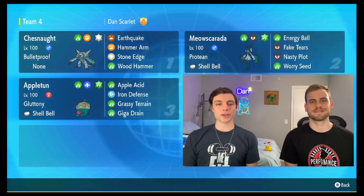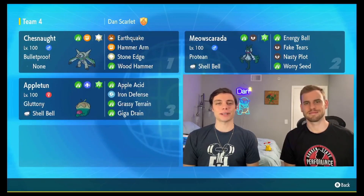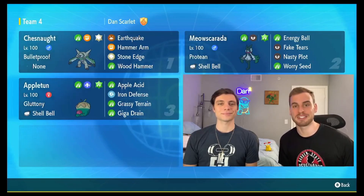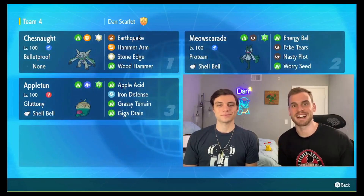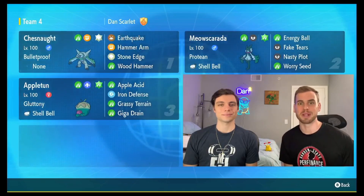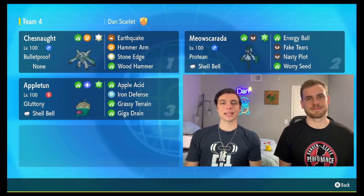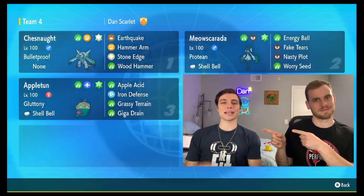Welcome to another Dan Squared video, Danimals. We're on day two of the Chestnut seven-star Tera raid. In this video we're going to show you our Meow Scarada build for taking on Chestnut — it's the first Grass starter. After that we're going to show you some gameplay. Here's a high-level overview of our Meow Scarada build, and here's the Chestnut that we caught with it. This is the Appleton build we used last night — be sure to check that video out if you haven't already.